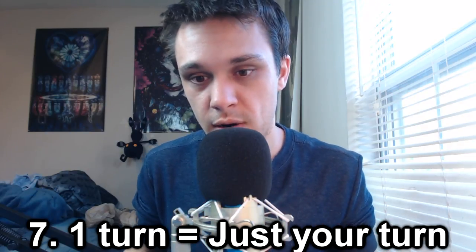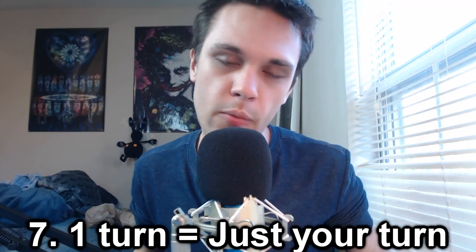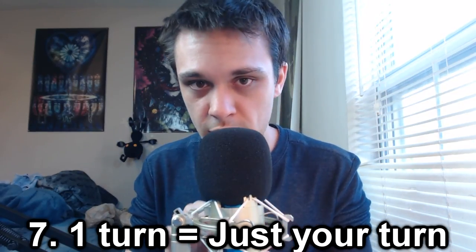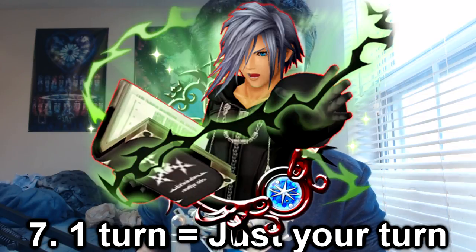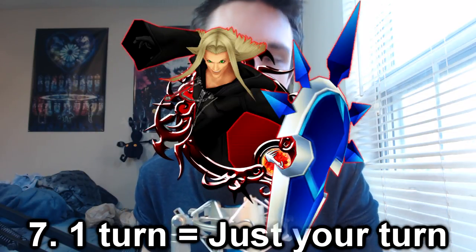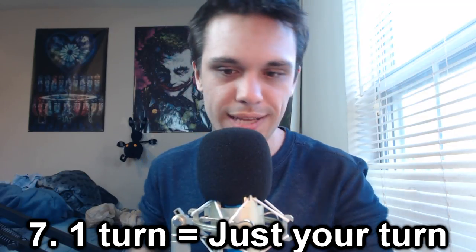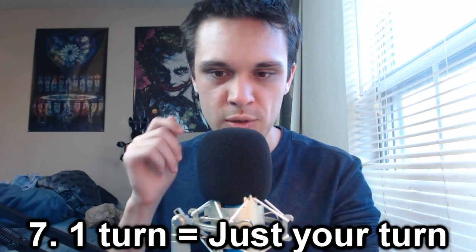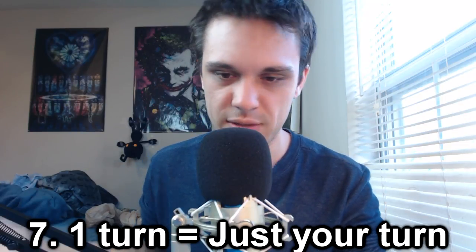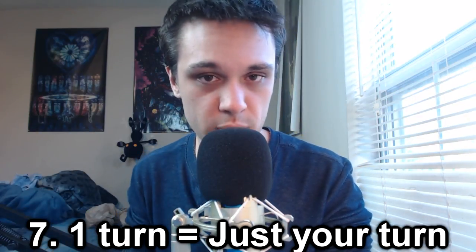As soon as your turn ends and it goes to your opponent's turn, any buffs or debuffs you inflicted on yourself or your opponent automatically disappear. This is very important because it was questionable how effects like HD Zexion or Vexion Plus would affect the opponent. Knowing they disappear as soon as turns change means you can take full advantage of giving your opponent a minus-3 or minus-7 strength debuff from medals like Vexion Plus or HD Zexion. However, that also means medals like Chicken Little, who only last one turn, will have their effects automatically disappear as soon as your turn ends — which is pretty unfortunate. That distinction is very important to know.